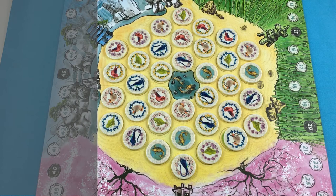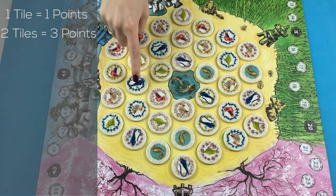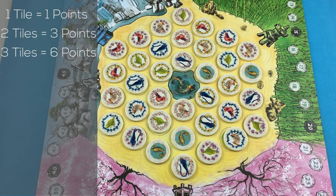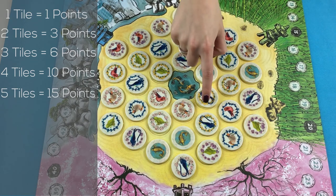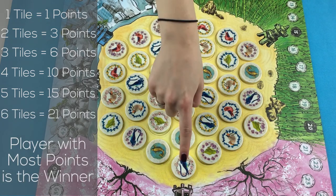To score for flowers, score each row at a time from your pagoda. One flower in a row scores one point. Two matching flowers score three points. Three matching flowers score six points. Four matching flowers score ten points. Five matching flowers score 15 points, and six matching flowers score 21 points.